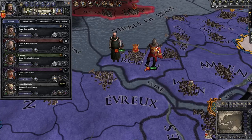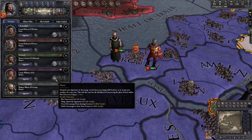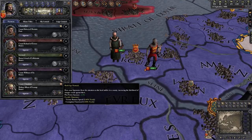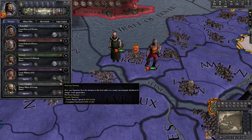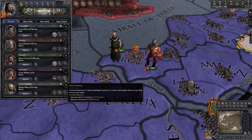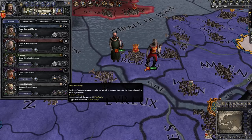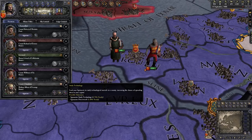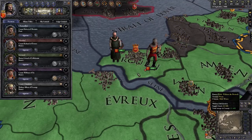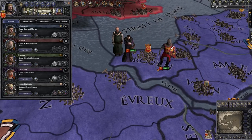The three basic missions you can send your Spymaster on are Scheme, which gives you a higher chance of discovering plots against yourself and others in your realm; Build Spy Network, which targets a province of someone you're plotting against and increases your chances of that plot succeeding; and Study Technology, which allows your Spymaster to go to a province with a technology you don't have and increase the chances of it spreading to your capital. For now, we're going to send him to Scheme in our capital, just in case anybody has any funny ideas about plotting against us.